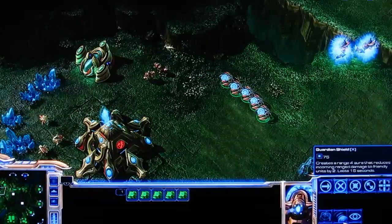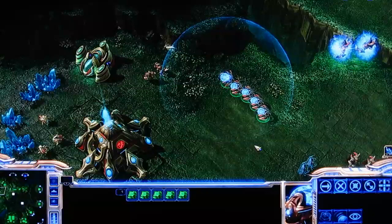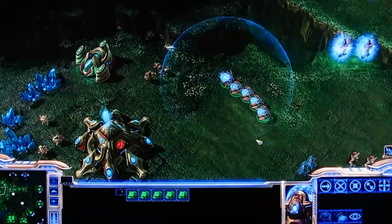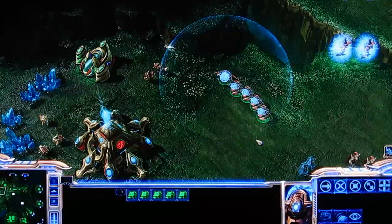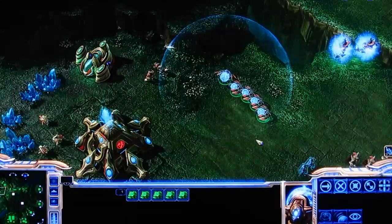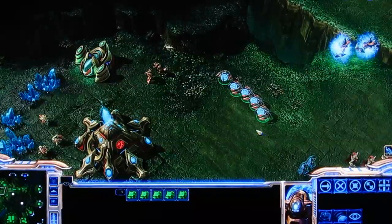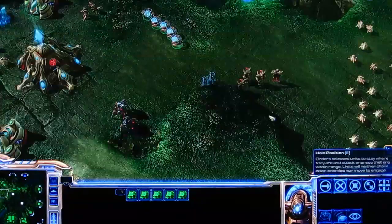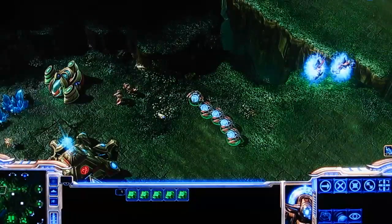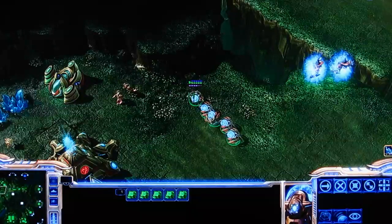Next up is the Guardian Shield ability, which creates an aura that reduces the enemy's ranged damage for all friendly units within the aura. That's useful if you're fighting Marines, other Sentries, Hydralisks, or any ground or air ranged units.